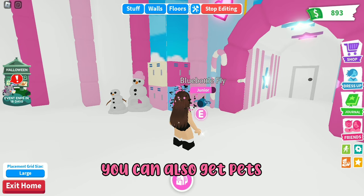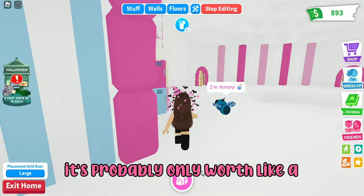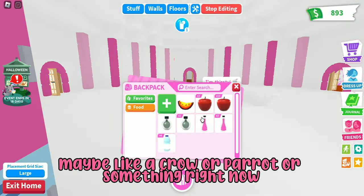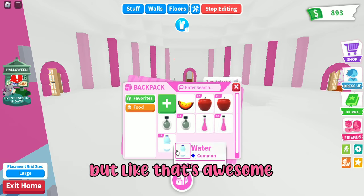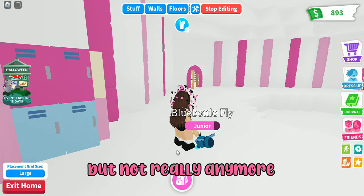Age-up potions are one of the rewards you can get. You can also get pets like the blazing lion, which is probably worth around a crow or parrot right now. For a little while it was the rarest pet in the game, which is still pretty awesome.